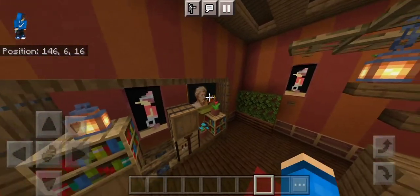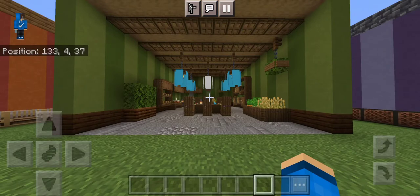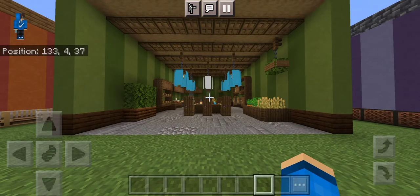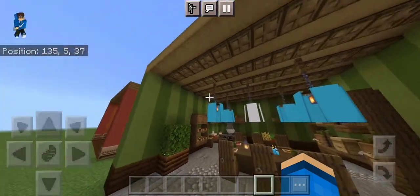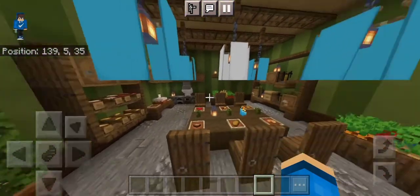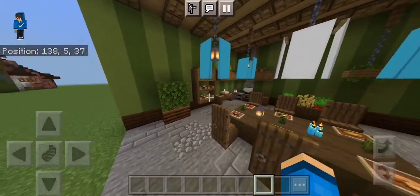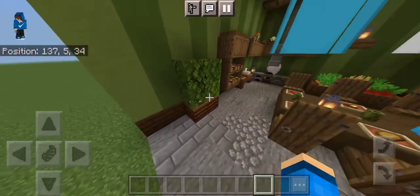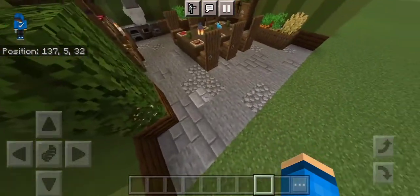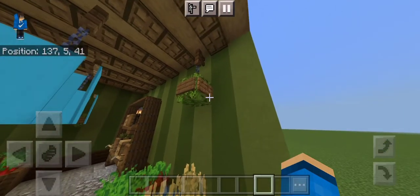Let's move on to design number two, which is the kitchen. The first thing we have are some lanterns covered with banners — the four in light blue and the center one in white, a good combo. Light blue is also my favorite color. We have the same plant design right here.